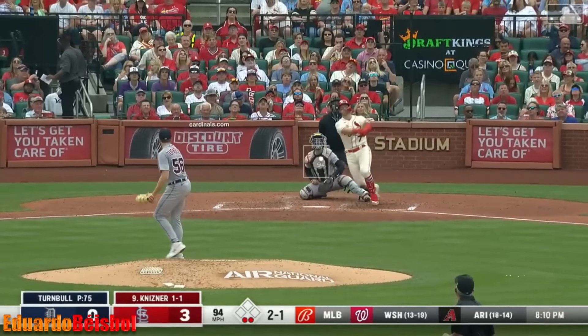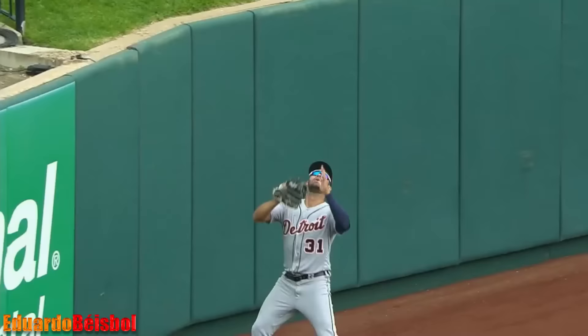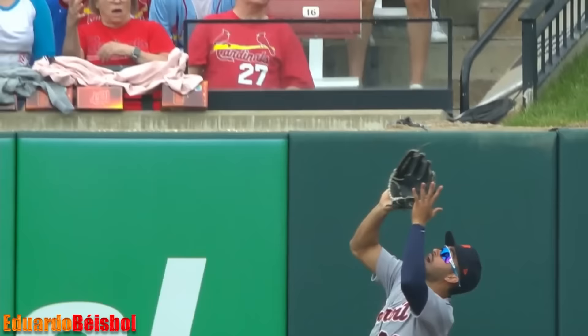The 2-1 is lifted left center field and deep — Green going back, he leaps and he's got it. Riley Green, another highlight reel grab to steal away a homer from Andrew Kisner.